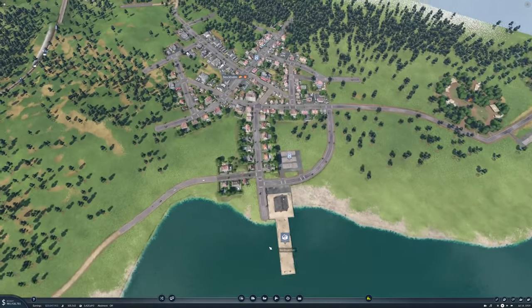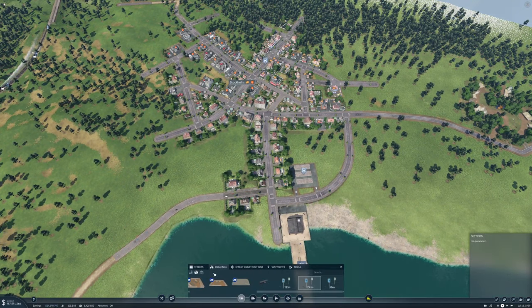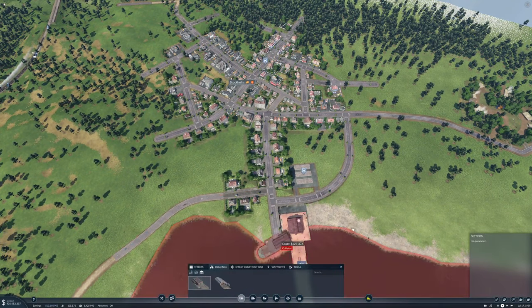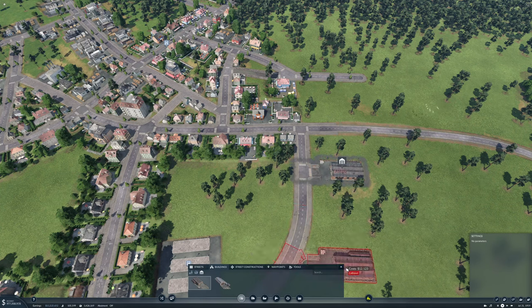Then we need some trucks up here, and we definitely need a depot up here because there is absolutely nothing nearby. We'll put you in there.